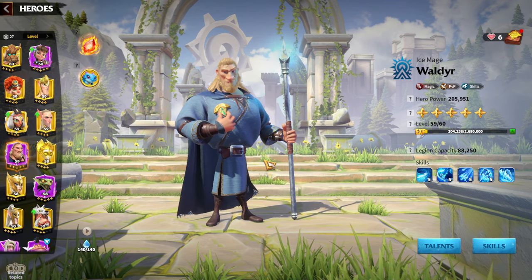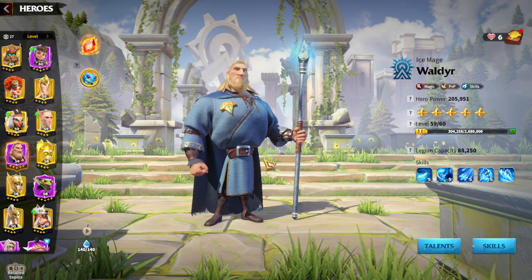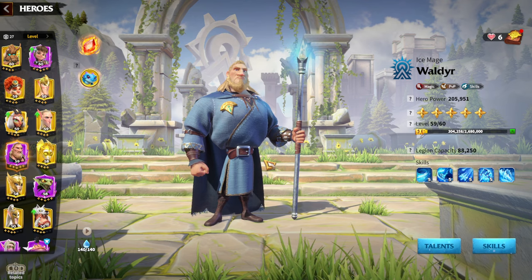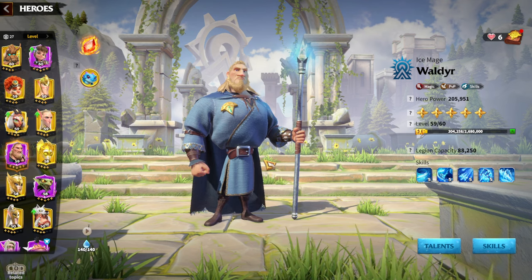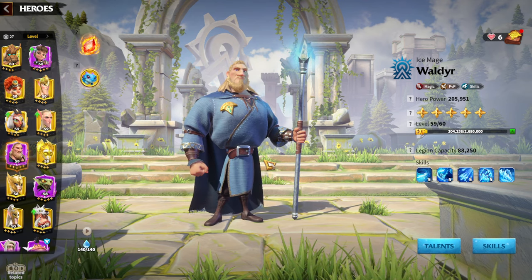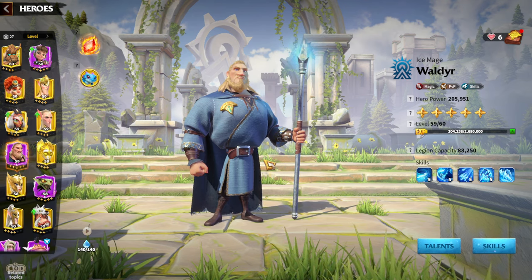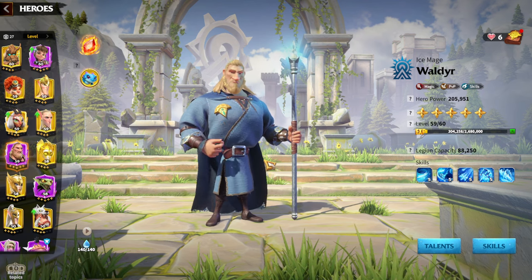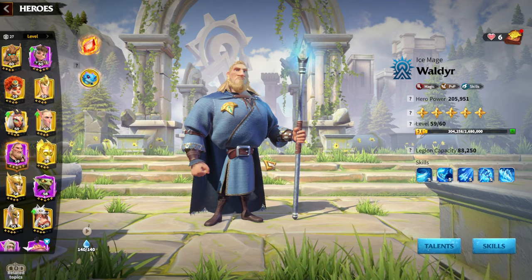Walder is really easy to awaken, and in general any epic hero is really easy to awaken. Walden is obtainable from the gold keys, and if you simply prioritize getting Walden — which is a great choice if you are a mage player — and you choose VIP tokens for Walden, it will be pretty easy to awaken him. Walden is used in almost every single mage legion in the game, which is another plus for free-to-play players.